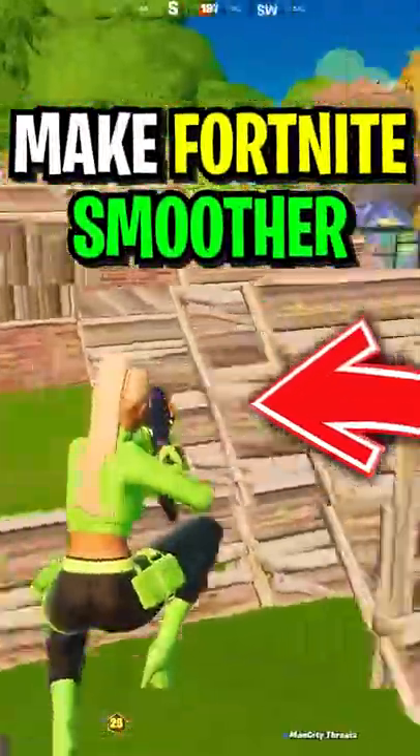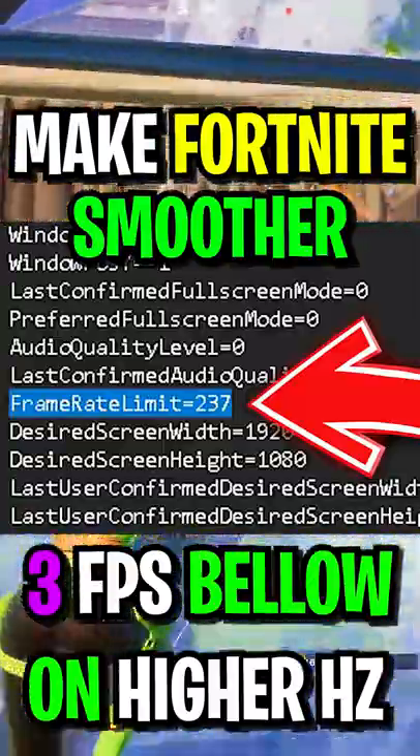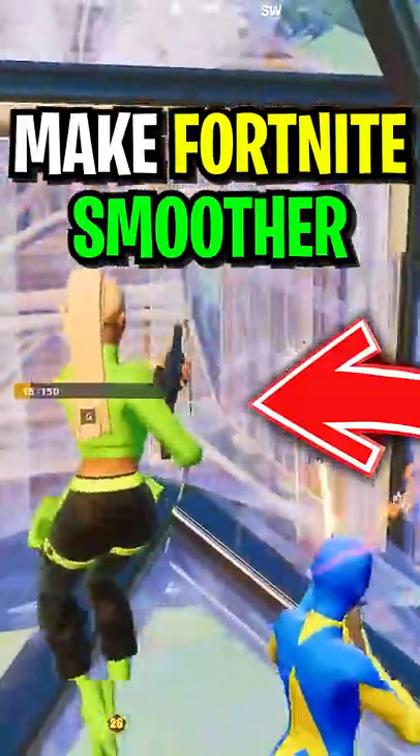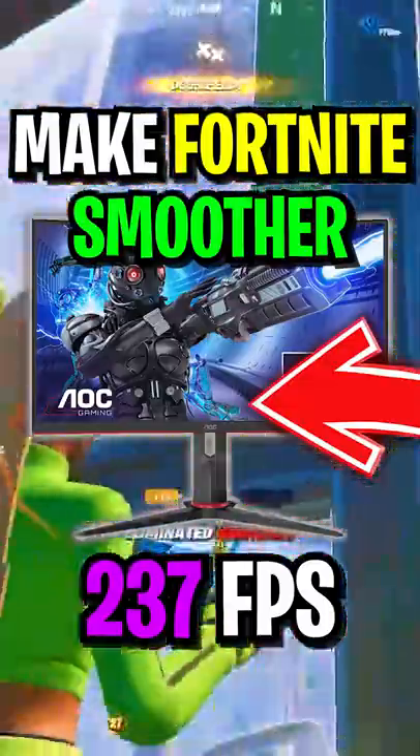Did you know that in order to actually get a smoother gaming experience in Fortnite, you should always cap your FPS 3 FPS underneath your monitor refresh rate? For example, if you have a 240Hz monitor, you should actually cap your FPS at 237 FPS.